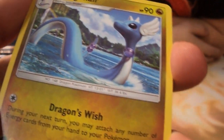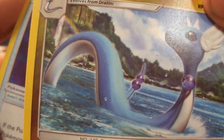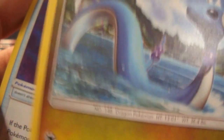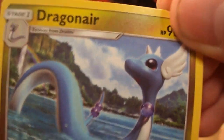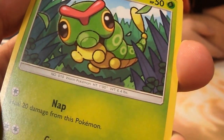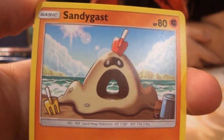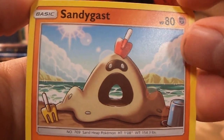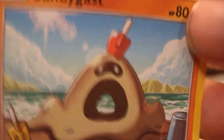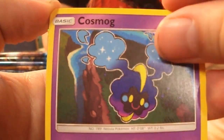I still don't understand what Charjabug is supposed to be. Dragonair — this is one of my favorites. I think it's so strange that Dragonair turns into Dragonite and not the other way around, because Dragonair looks so much better. I love this new art. Poison Barb. Caterpie — who doesn't remember Caterpie. Sandygast — it's my least favorite Pokémon from the new set, together with its bigger brothers, the Sandcastle brothers. Cosmoem.